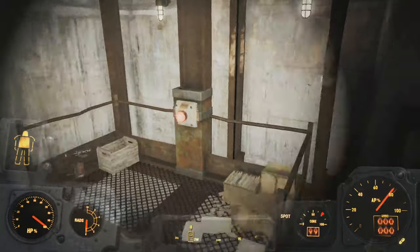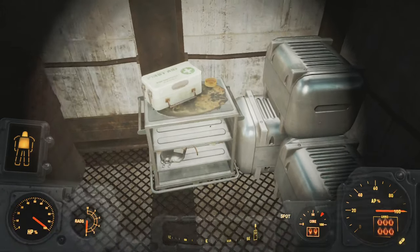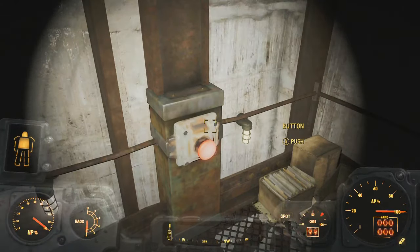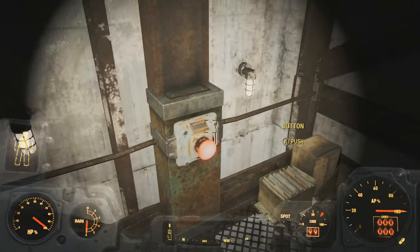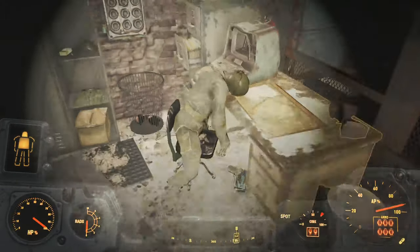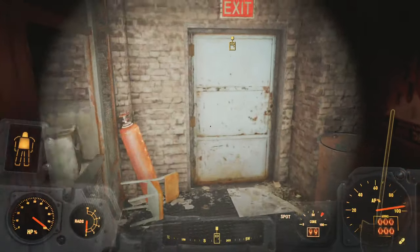We must go forward. Ada. So the way that the Automatron quest runs — there's a caravan that gets attacked by robots. You kill all the enemy robots. And Ada is in an Assaultron body, and you need to do some stuff to fix things. After you've fixed her — she's a little bit damaged when you kind of stumble upon them.